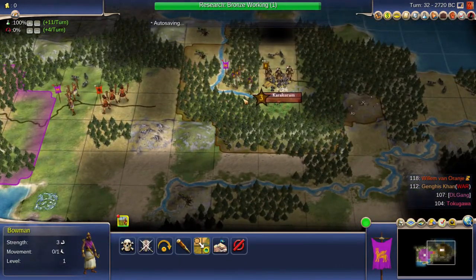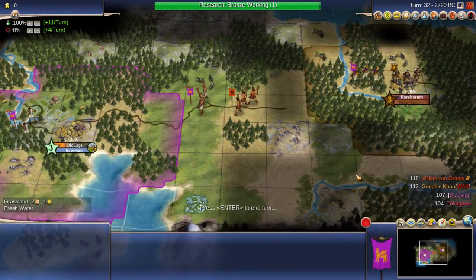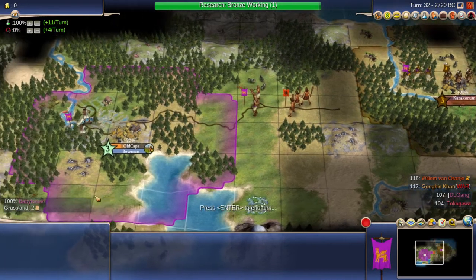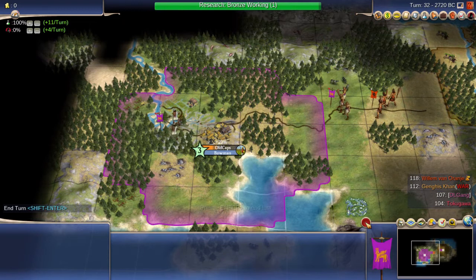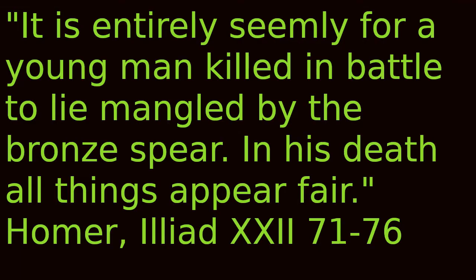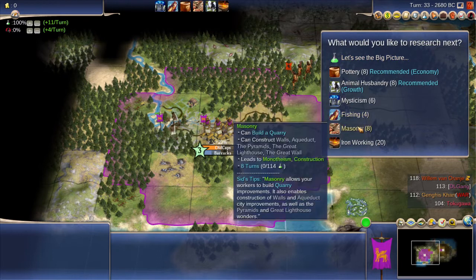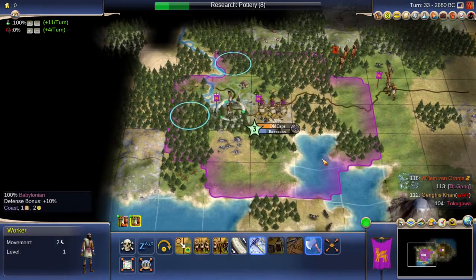I don't have bronze working yet, so I'll just build a road. He has cows and corn — food for that capital — and the cows also give some hammers. I got bronze working. I see he has an archer in there; he's building archers. I'll probably want promoted archers for this. And while I'm chopping those trees, I'll probably go into revolution so I can whip stuff if I want to.